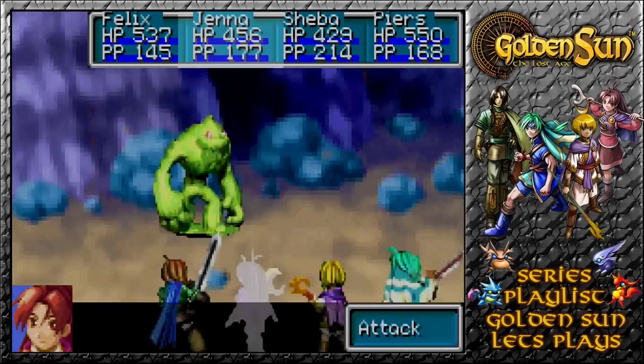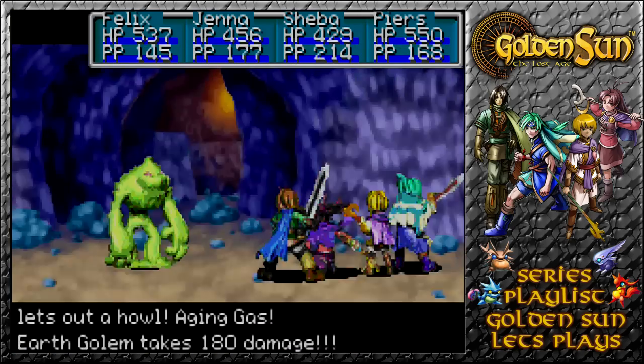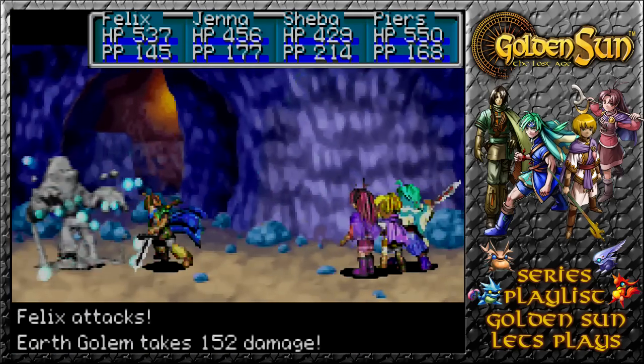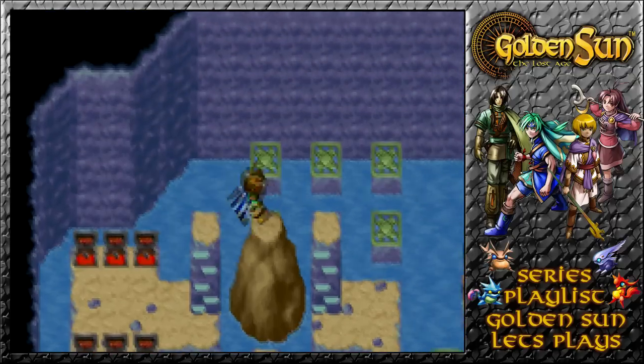Now, as an Earth Golem appears, let's blow him up using our Aging Gas. 180 damage done to the Earth Golem, and there we go. Defeated without an issue, because most enemies do go down without an issue at this point in time.